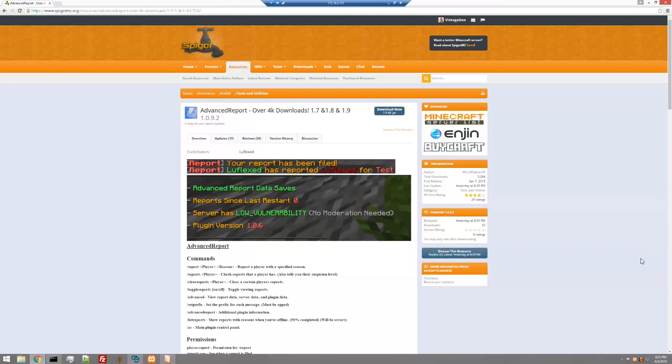The plugin we're going to be reviewing today is called Advanced Report, put out by mCraftGamer35. It is currently for 1.7, 1.8, and 1.9, and is in version 1.0.9.2. It has over 4,000 downloads at the moment, was released back in April 2015 — so it's just over a year old — and it is a free plugin.